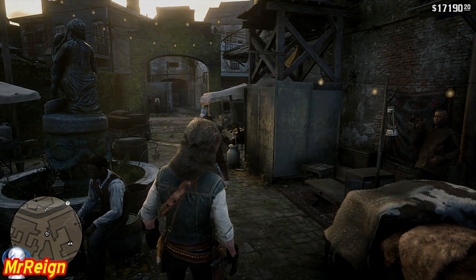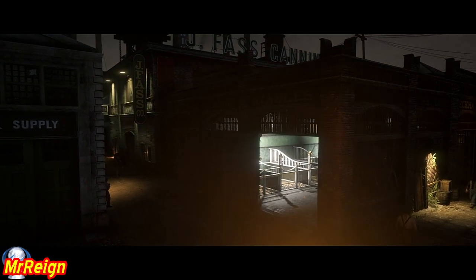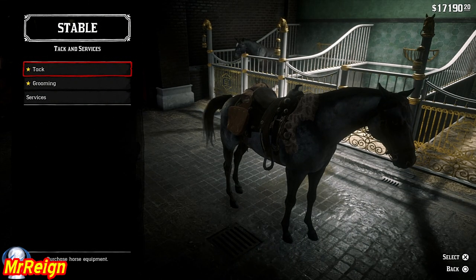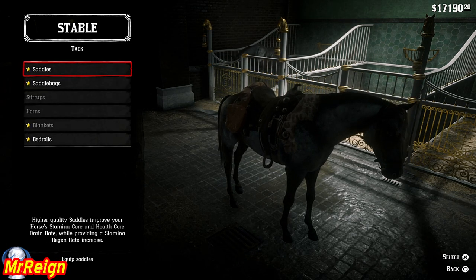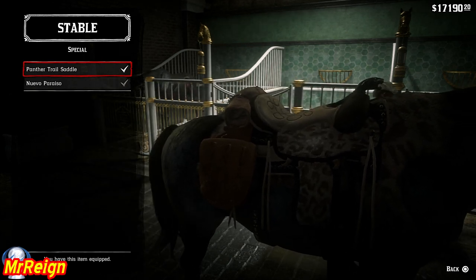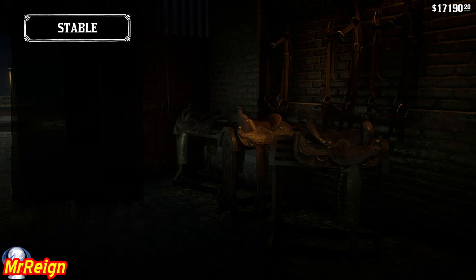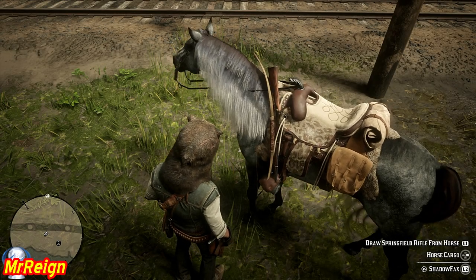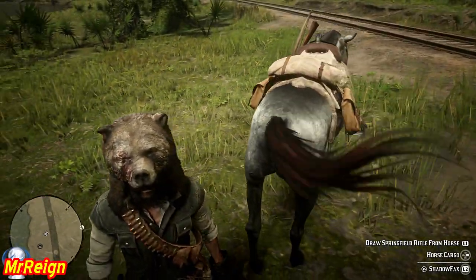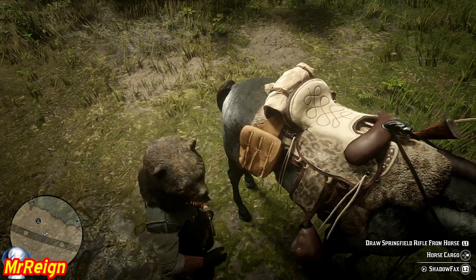Heading over to the stable — I realize it's dark so I grab the saddle and go to a sunnier spot for a closer look. I should probably start feeding my horse better. There we have it — the panther trail saddle. It doesn't give any stat benefits, it's purely aesthetic, but it's a cool looking saddle. The other side looks pretty much the same.